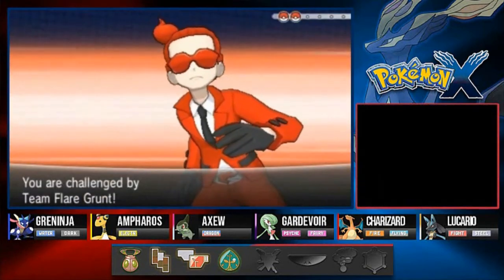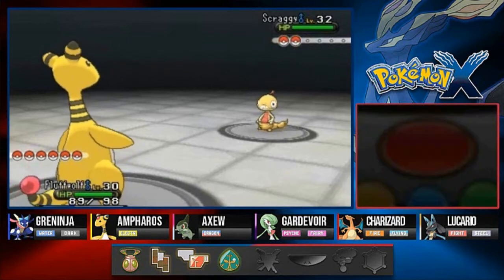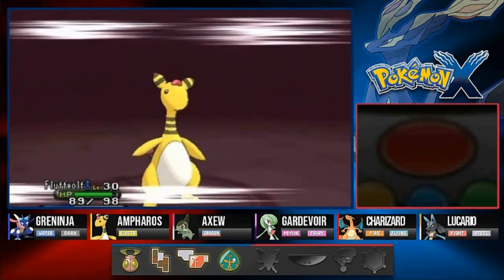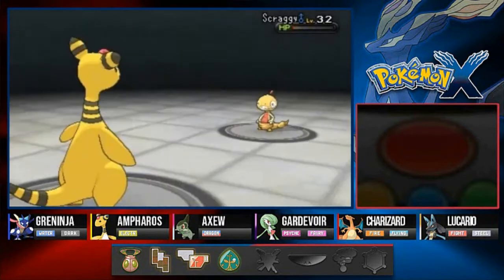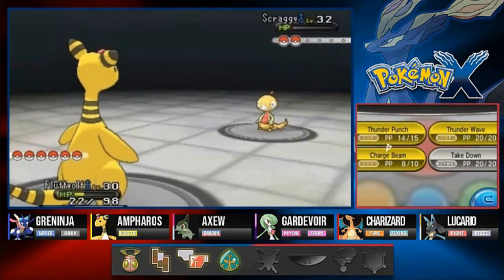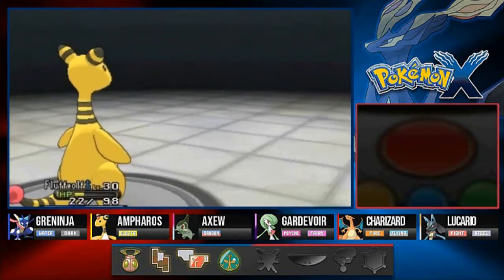Let's battle some more Pokemon. Team Flare Grunt coming out with his Scraggy — and I'm coming out with Ampharos for the first time! Looking like a $100 bill. Super powerful! Here comes a High Jump Kick and that nearly takes us all the way out. Let's go with Charge Beam — hopefully that will do more justice. Takes care of Scraggy, we get a special attack increase. Here comes a Chip Away attack — nearly beats us. Another Charge Beam to increase special attack, and no more Scraggy. Fluff Bolt is increasing.